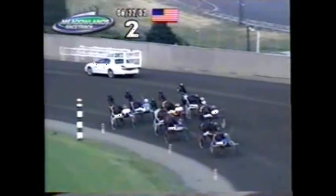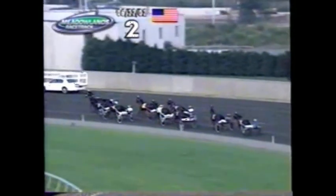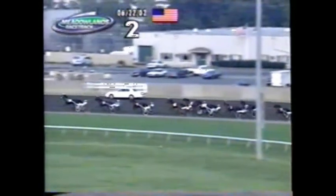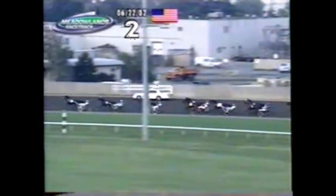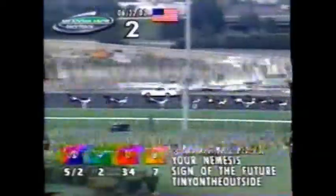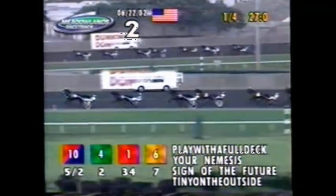And they're 5 deep. Now it's Your Nemesis from the far outside, Play with a Full Deck. Good early momentum with the Bouchard to clear the top. Your Nemesis 2nd, Sign of the Future 3rd, Tiny on the outside 4th. Wind Splitter going up 5th by the quarter. DM Destiny 6th, Split in 2 7th, then Twice a Raider 8th, Hit and Pass 9th. First quarter: 27 seconds.